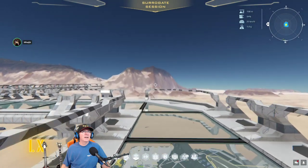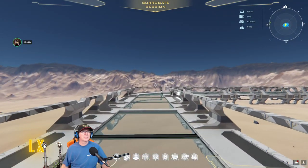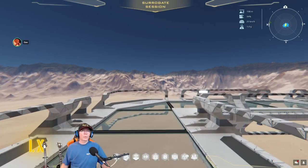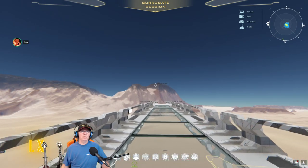If anyone's in game, we're at the medium ship museum — you're welcome to come join us and look around at these ships. We are physically on Alioth; that's where the medium ship museum is.